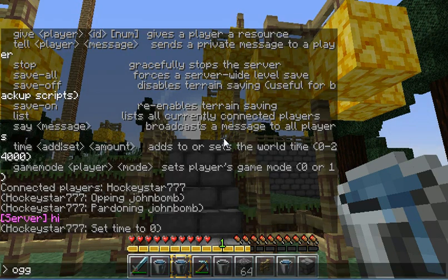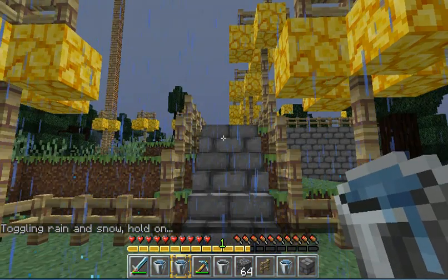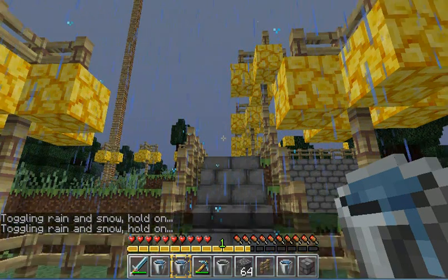Then you can do /toggledownfall. What that does is it turns sun to rain, and rain to snow. I actually had to do that before I started recording because it was raining.